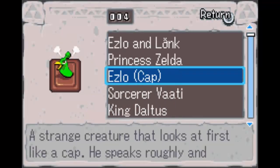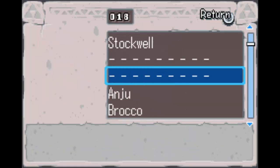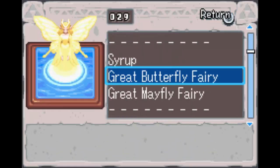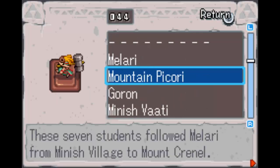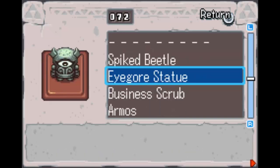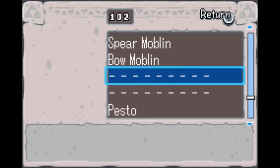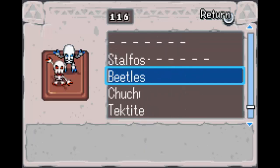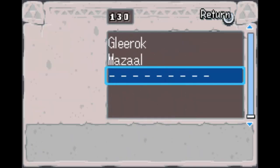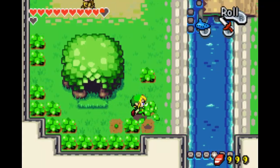So here's how many I have. It doesn't seem to have a total listed, so I'll just scroll down through the whole thing. I seem to have quite a few. I'm not sure what the maximum I could have at this point is, because I'm still assuming you can't actually get a figurine for something if you haven't encountered it yet. But anyway, that's enough of that place. I spent entirely too much time there.